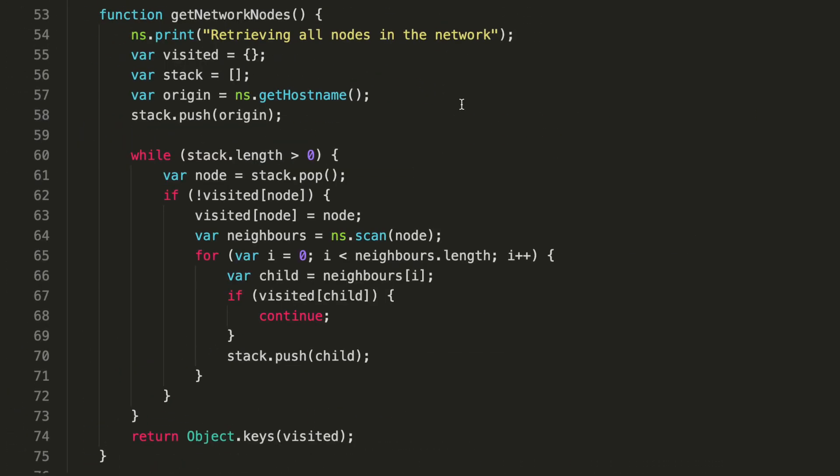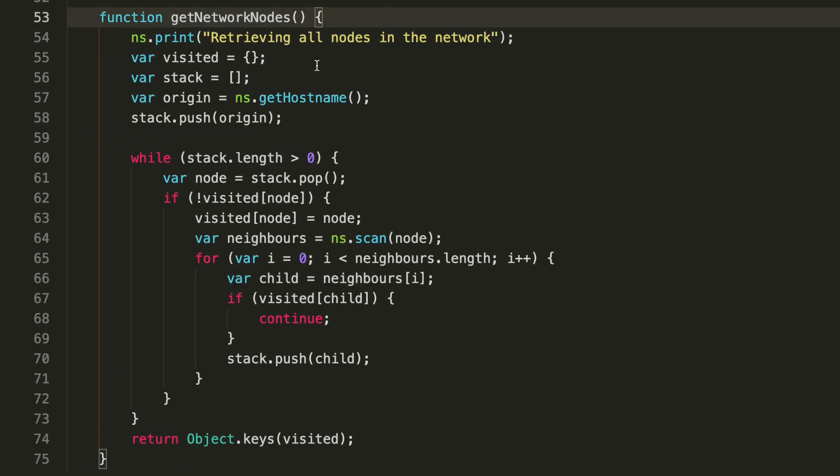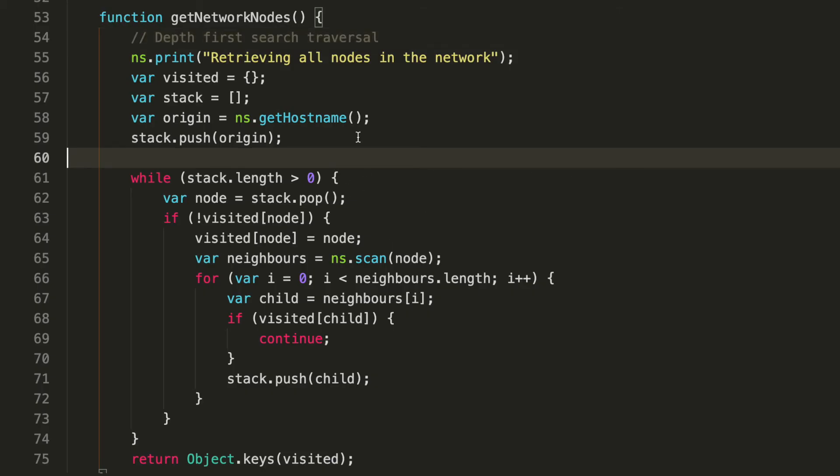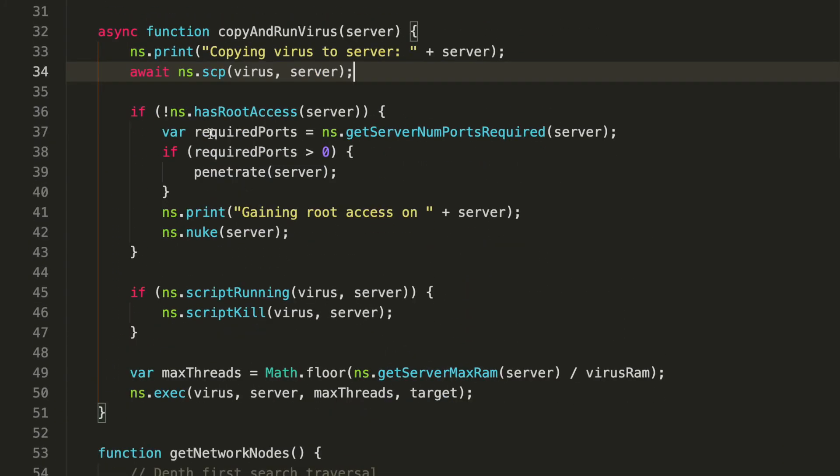The 'getNetworkNodes' function uses depth-first search traversal. At a high level, your network is organized as a graph, and depth-first search traverses every single node within that graph until it can't find any more neighbors. It's definitely worth looking into tutorials on how this works — you'll want to Google 'depth-first search.'